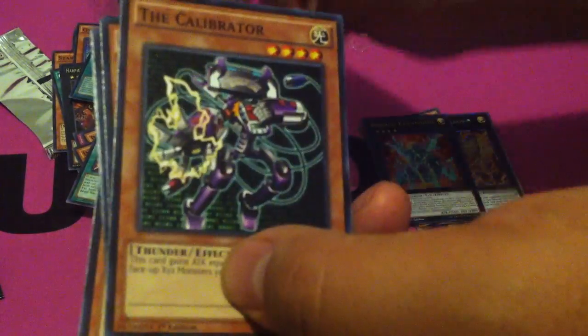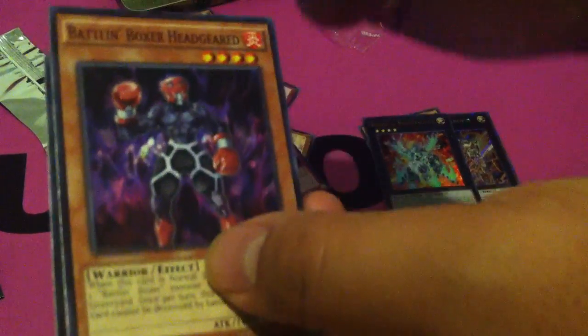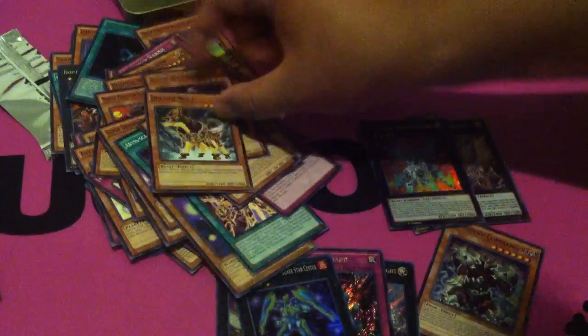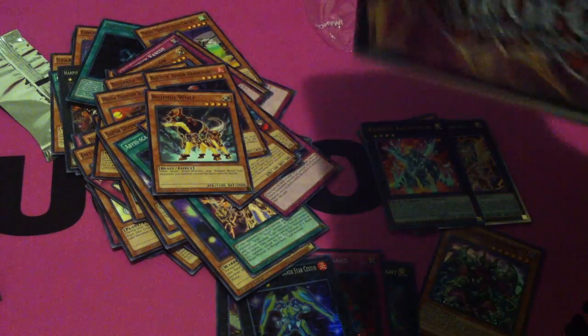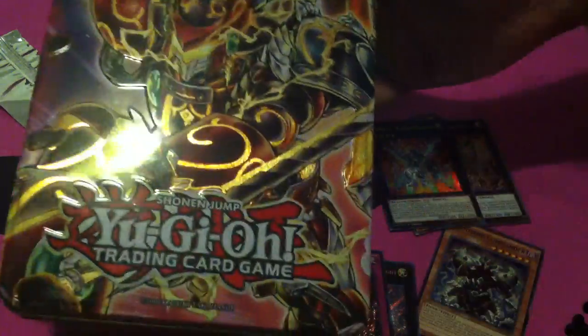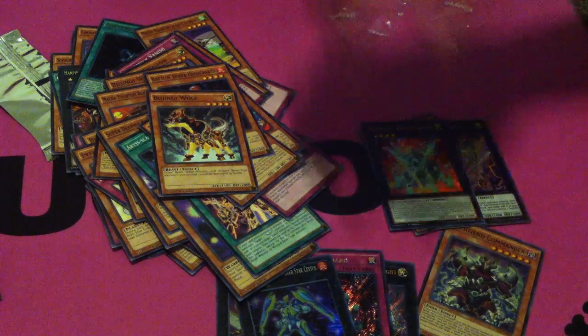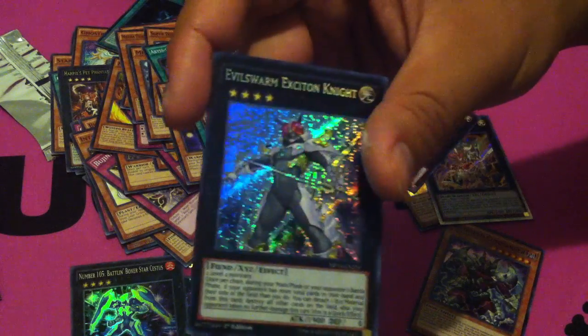The Monarch's Awaken, the Calibrator, Leopard, Spoon, Headgear, and Wolf. Okay guys, so that is the mega tin opening for you guys, and yes the tins are a little bit bigger than the other ones. Let me know in the comments how you think I pulled — I'm really excited about the Exciton Knight because that's a really nice card. I didn't even know it was getting a reprint in this set.